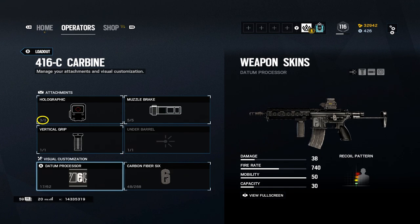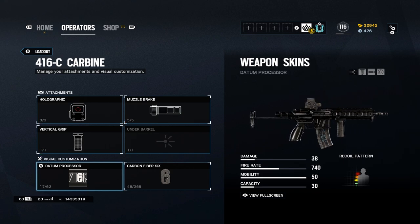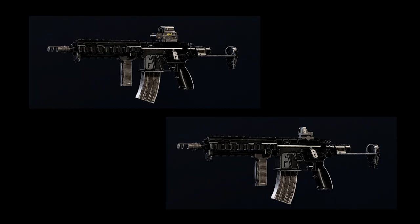The 416C has three sight choices, five muzzle attachments, a grip, and an optional laser attachment. The three sight choices are all personal preference; however, the hollow and reflex sights are used more often than not.